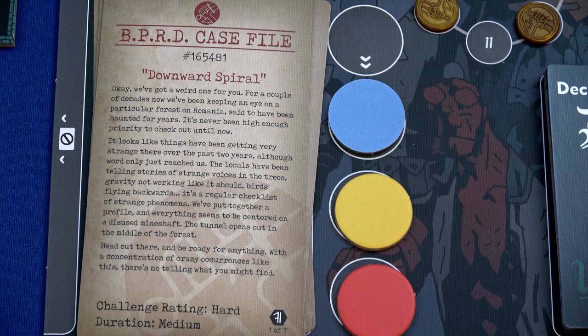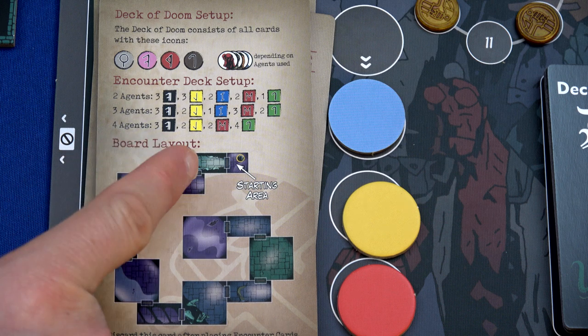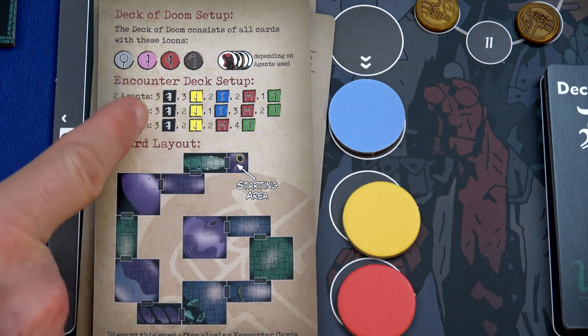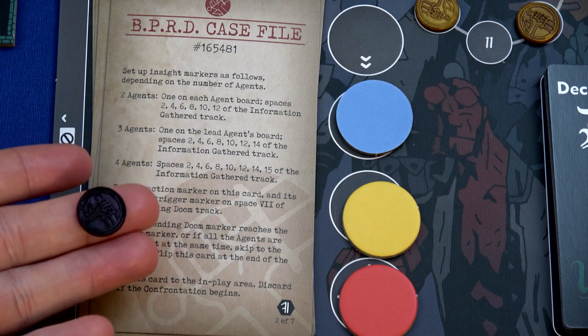The duration is medium - I think we lost a medium last time, so don't expect us to win. I have everything set up. You can see how the encounter deck is set up for three agents and the different types of doom cards. Set up the insight markers as follows depending on the number of agents - we're at three. One on the lead agent's board, so I did have one on Hellboy's board.